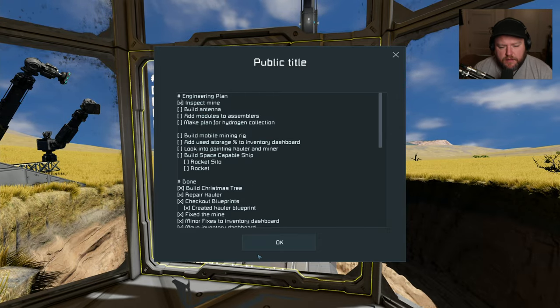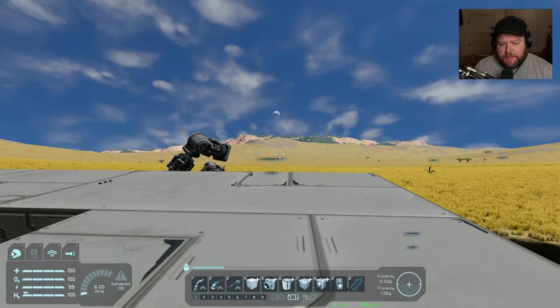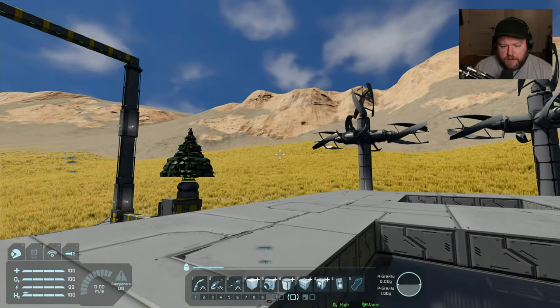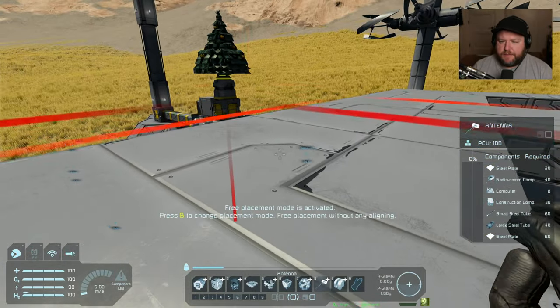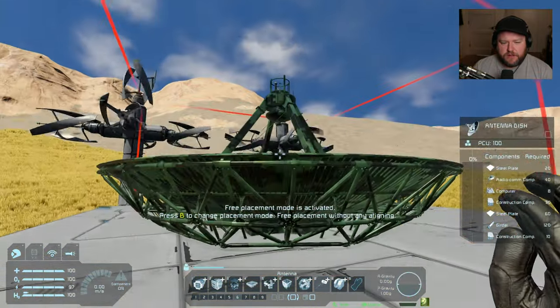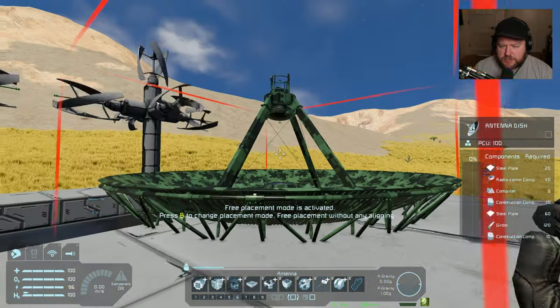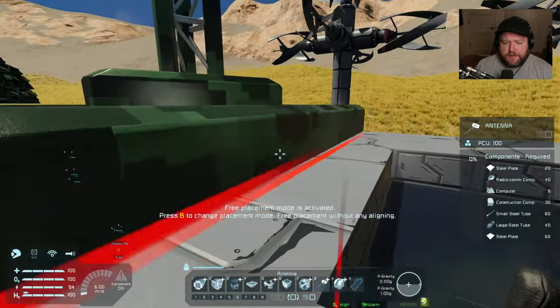We talked about the mine. Let's get to building an antenna. I think I want to put an antenna on the top of my garage here somewhere. There's a regular antenna but also an antenna dish, which I find really cool. We might need a hinge or something — yeah, I think I want to use the antenna dish and put it up here somewhere.